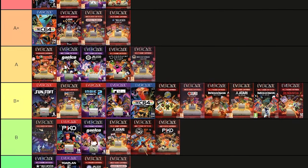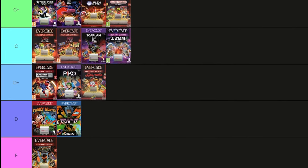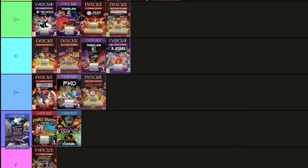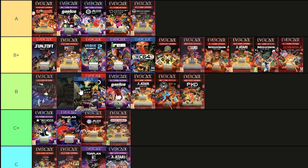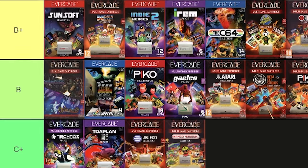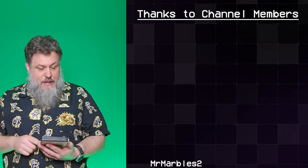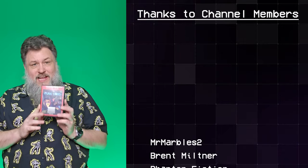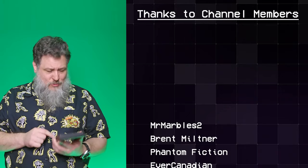Now to rank Delphine Software Collection 1 against all other Evercade cards I've looked at. With one game getting a 9 and another getting an 8, it lands in the B rank. I'm placing it just above the Xeno Crisis and Tanglewood dual card, mainly because this cartridge has more games on it. The next cartridge I'll be looking at is Full Void — which is an oddity because it's the only collection so far with just one game in it, so it's not really a collection.